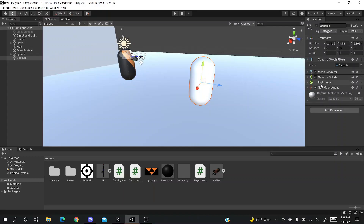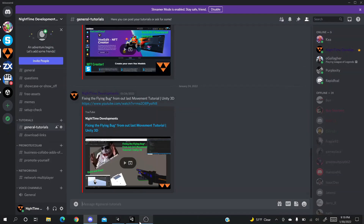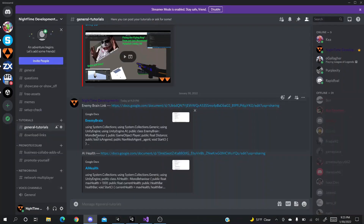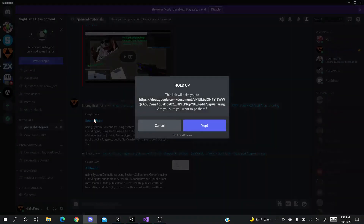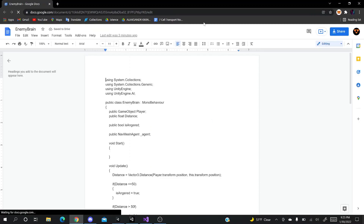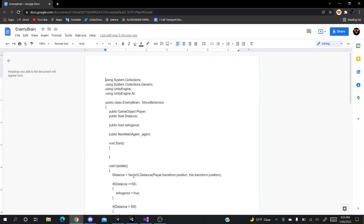All scripts will be linked in the description of this video. You can also find them in our Discord channel, linked below. You'll need to press two links: Enemy Brain and AI Health. We'll start with the Enemy Brain — click it and it'll take you to the Google Drive file. This is the Enemy Brain script; it controls the distances from which your enemy will attack you, which you can modify later.